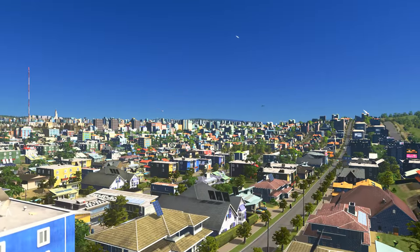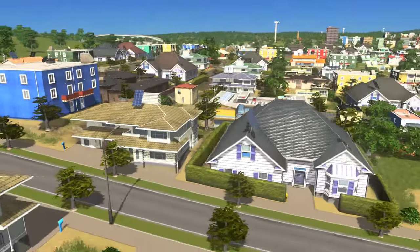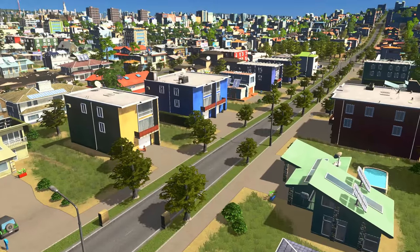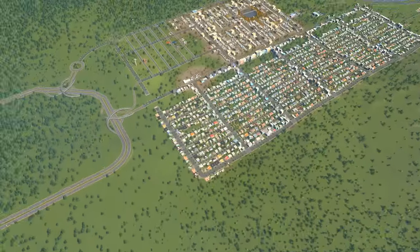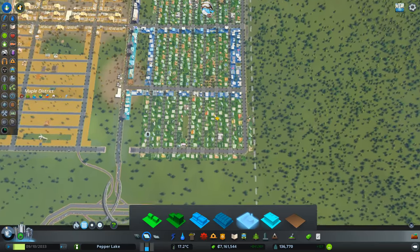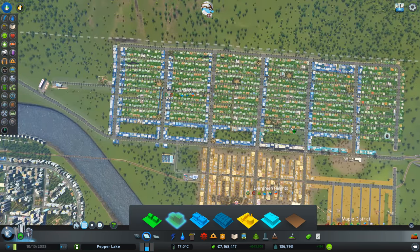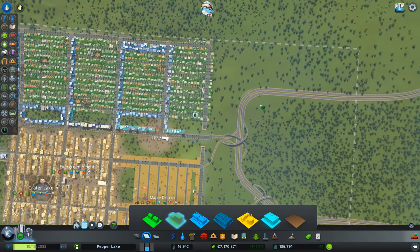That could all be upgraded to high-density stuff. I'm loving the solar panels on the roof. It really feels like a normal sort of estate, doesn't it, when you come down and look at it at this level. So what do we reckon? Like some of the outside ones — how about we do two rows down here, all the way down?